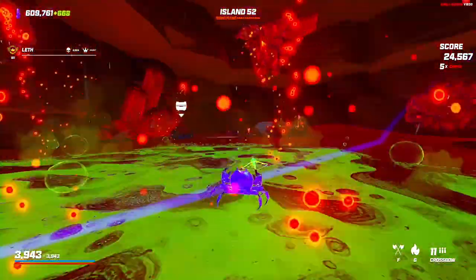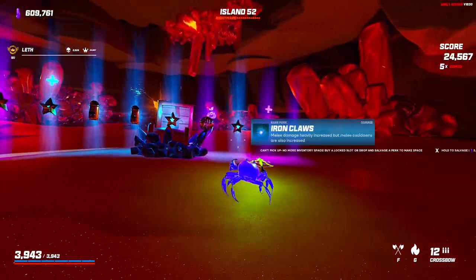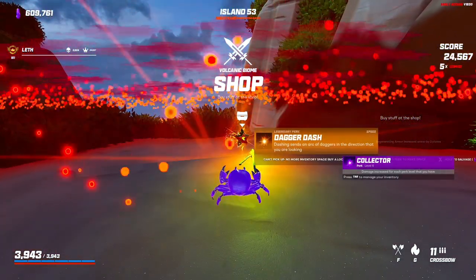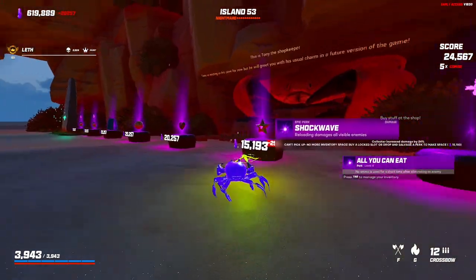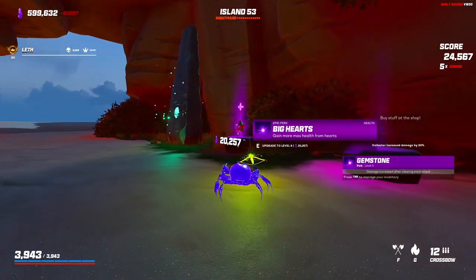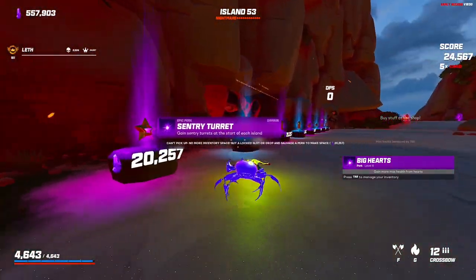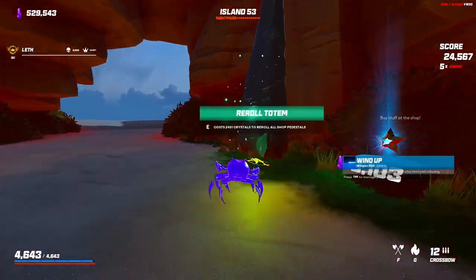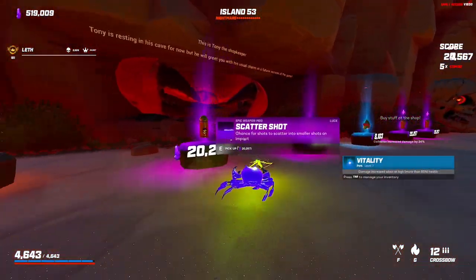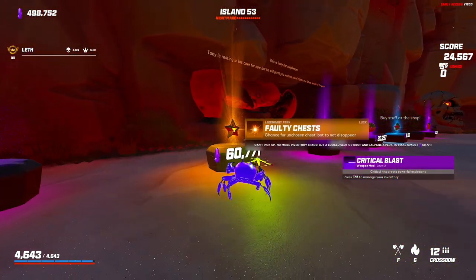I can just sit here and shoot like this and nothing can enter. 608,000. There's just so many options — collector. Sell dagger dash, get 30,000. Fire turret — sure, all you can eat. Gemstone, big hearts — look at double big hearts. Buy that, we have 4k. I don't know why I bought mega crit, I keep forgetting we don't need it. Critical blast — I almost bought mega crit again. Faulty chests.